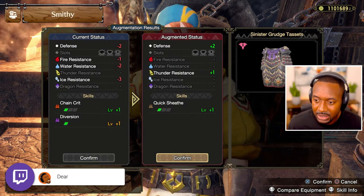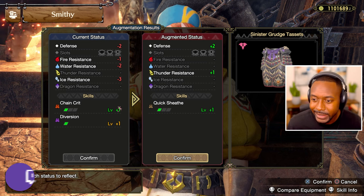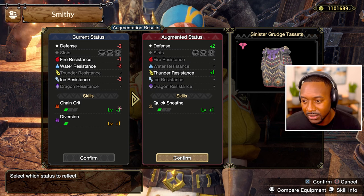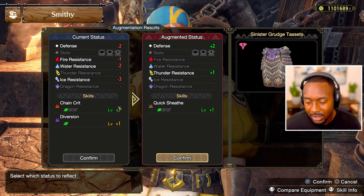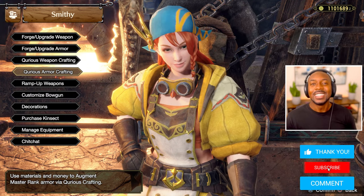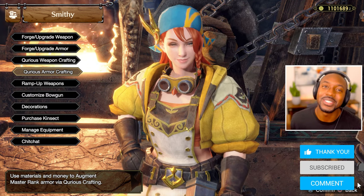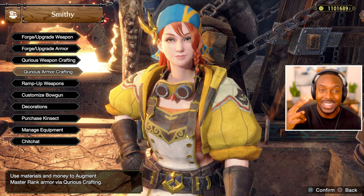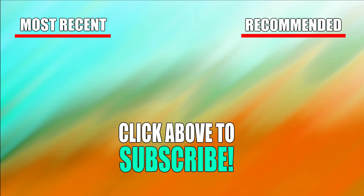Quick Sheathe — do I have Quick Sheathe? Because it's a chest piece of the barrel armor. Yeah, I'll leave that for now. Not bad, I'm happy with it. Ladies and gents, thanks for watching — I hope you guys enjoyed the video. If you're new to the channel, subscribe and give a thumbs up. Until next time, Dear Game signing out — bye!